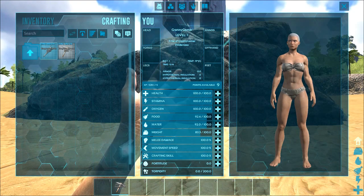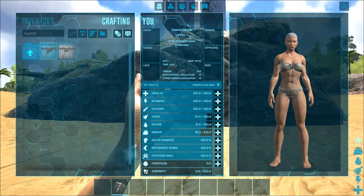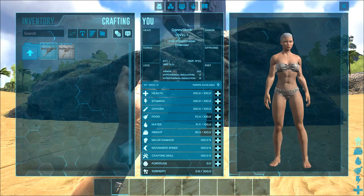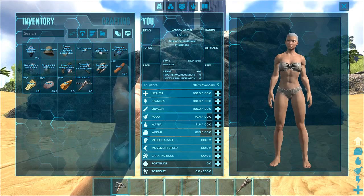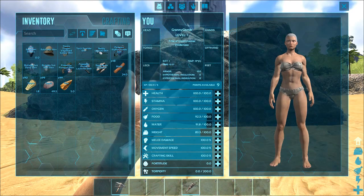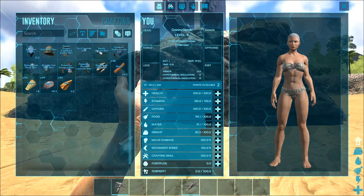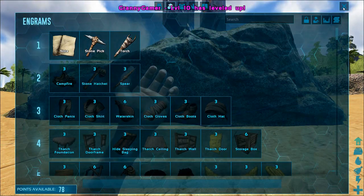And torpidity — if you get hit in the head with a trank dart, you're going to go out. Just be warned. Your fortitude does help with that though. I'm going to put my torch in slot six for now. I'm going to put some into stamina because I've got that lovely T-Rex, and some into movement speed — again, T-Rex. And that would do me for now.